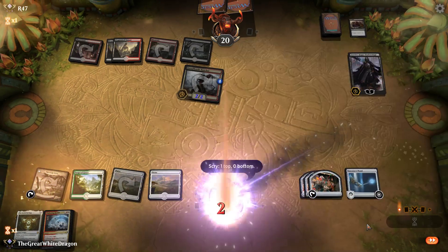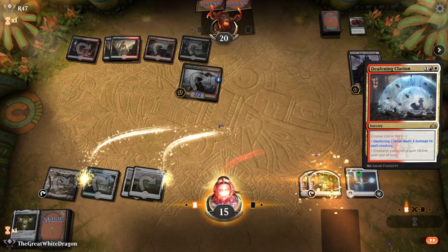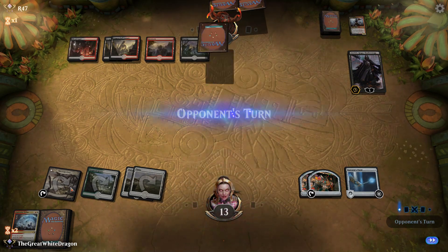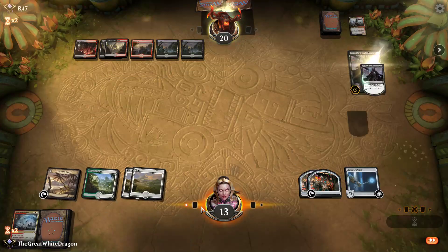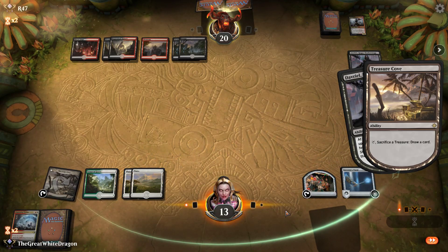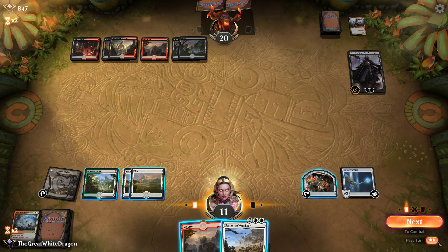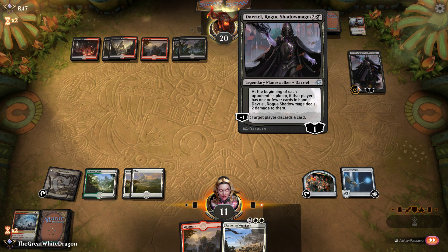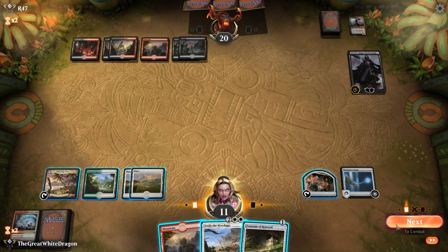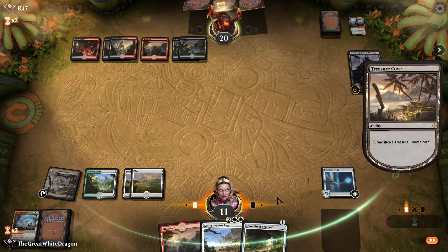Deal the three damage — this thing needs to die. Thankfully he's not really good at dealing damage. We still have a good chance to find a Treasure Trove, with a flipped Treasure Map. It's a land — not exactly great. Do I take the damage if there's equal card amounts? I don't know. Found enough renewal. Do I even drop it? I don't think so. Let's see what we find here.